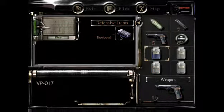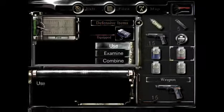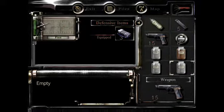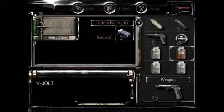Combine that — get blue. Blue is VP017. Combine it with some red, and I should have the mixture. There it is. Cool.